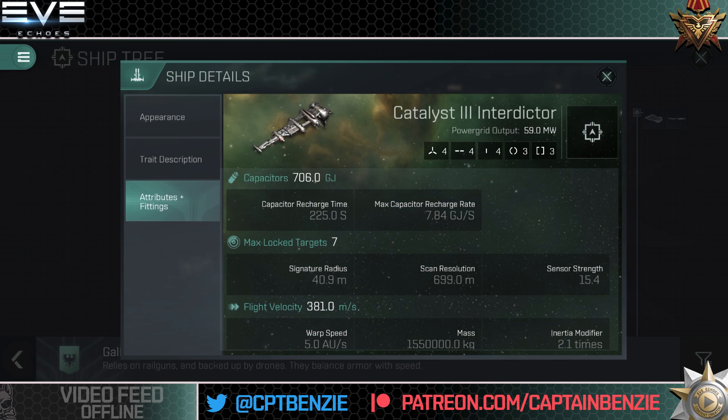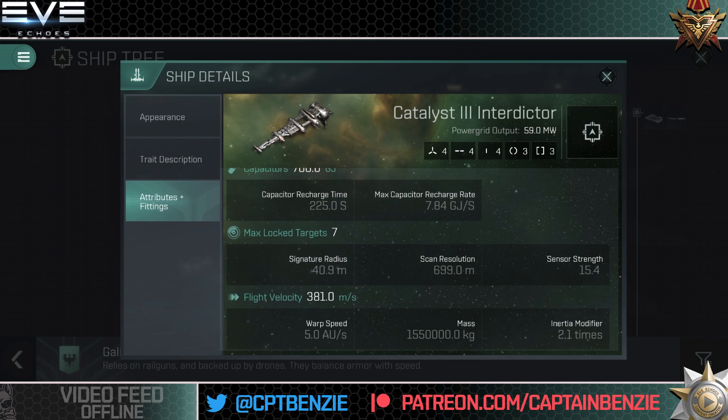Capacitors are pretty small for a destroyer at only 706 gigajoules, but the recharge rate of 7.84 gigajoules per second is pretty good for a ship of this size — we can get this capacitor stable remarkably easily. The signature radius of 40.9 is pretty small, so we'll take a little time to lock onto if targeted by battleships. We've got a solid scan resolution of nearly 700 meters — 699 total — which scales well with targeting skills to give some pretty sweet lock-on times, especially against frigates and destroyers.